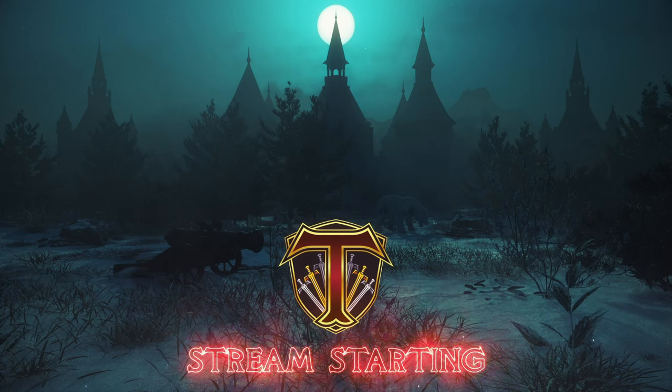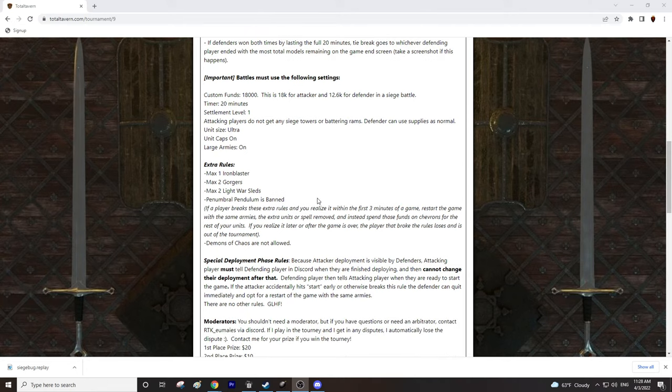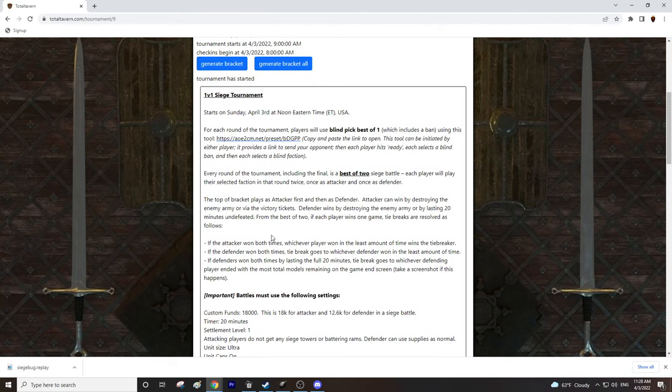Let's take a look at the breakdown and we'll progress from there. This is the format for the tournament. We had a relatively smaller tournament today, but again it's a new format. We have unit caps similar to Domination, plus a couple of restrictions on units like Gorgers and Warsleds. Looking at the rules: if the attacker wins both times, whichever player won in the least amount of time wins the tiebreaker. If the defender won both times, the tiebreaker goes to whichever defender won in the least amount of time.